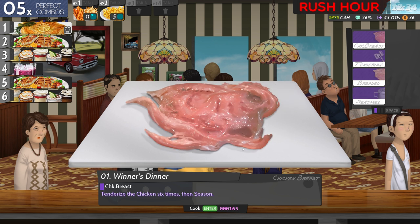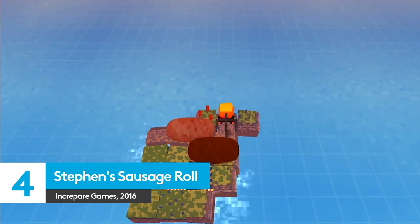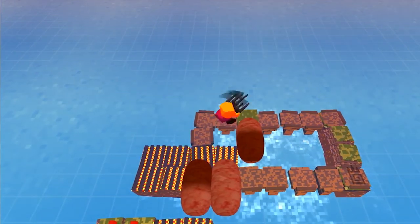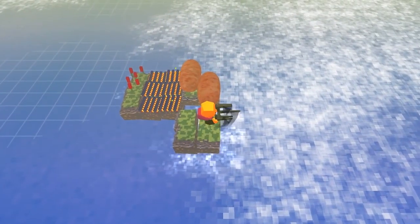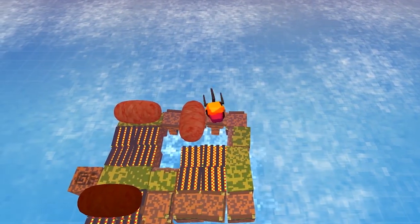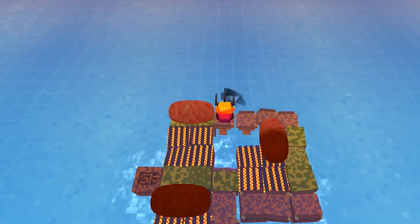We've talked about Stephen's Sausage Roll before in our video on the best puzzle games, but this tasty brain-scratcher is equally a cooking game, even if you're not serving up these links to anyone in particular. The aim of the game is simple: these sausages need cooked on all sides, and like the title might suggest, in order to do so you need to roll them around using a fork.